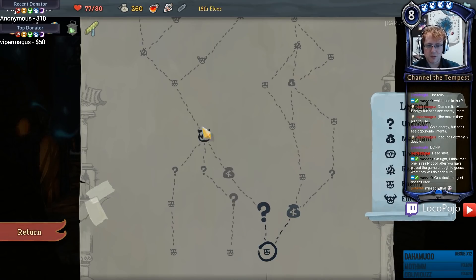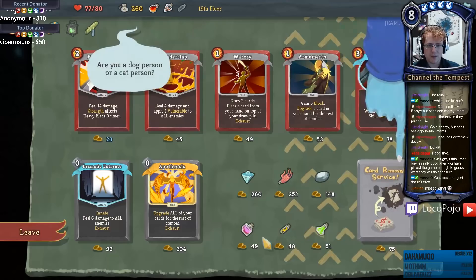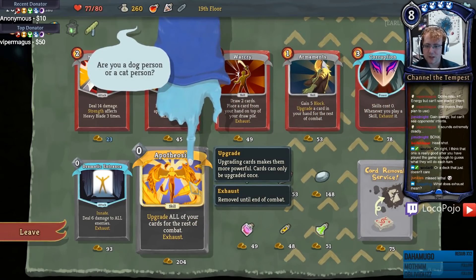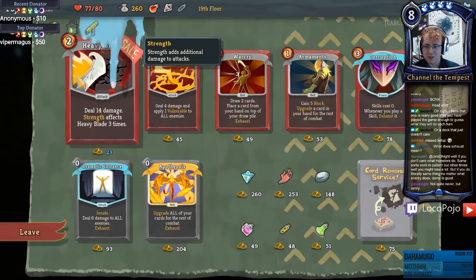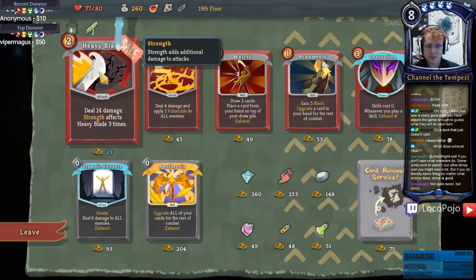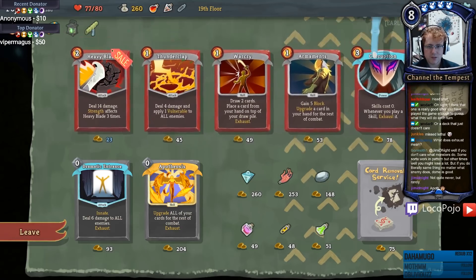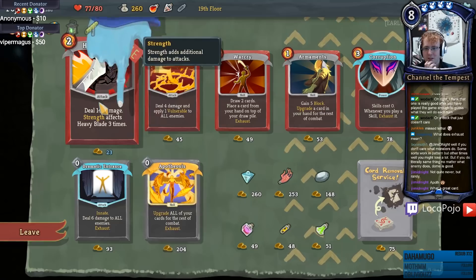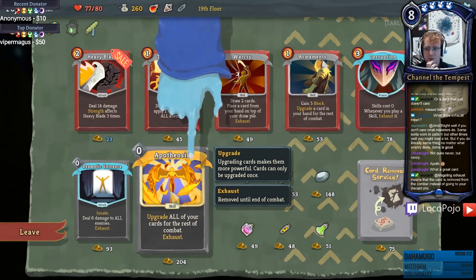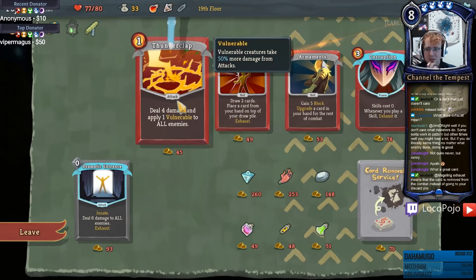Let's take that merchant - oh wait, I was going to take the question mark, whoopsies. Apotheosis upgrades everything - that's not bad at all. Heavy Blade is cheap right now and I'm certainly happy to have another copy. Corruption is weird. If we took Apotheosis and Heavy Blade, how would we feel about that? Apotheosis seems too good not to take.